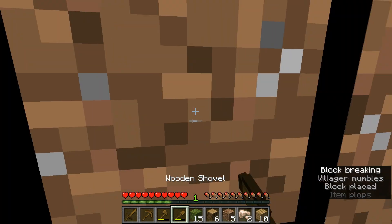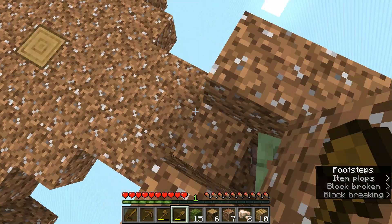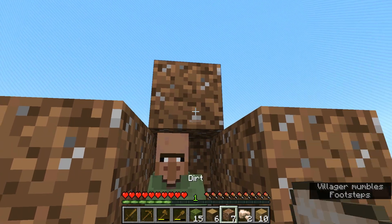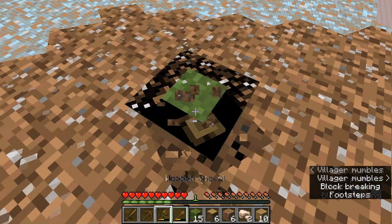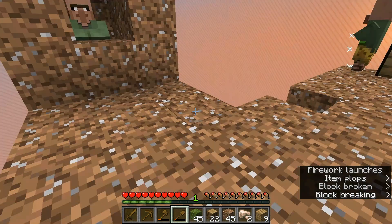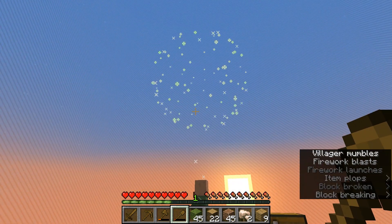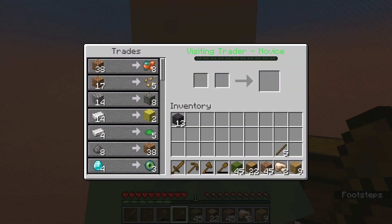I made the villager a little space for him to sit and not fall off my island, and it seems like he doesn't restock his trades, but I'm going to see what happens next. I continued mining my block until suddenly I got another villager — a wandering trader — and he had some insane trades, though some of them I couldn't even do right now.